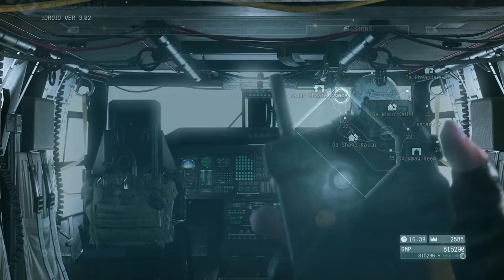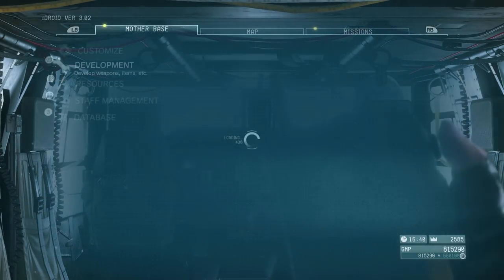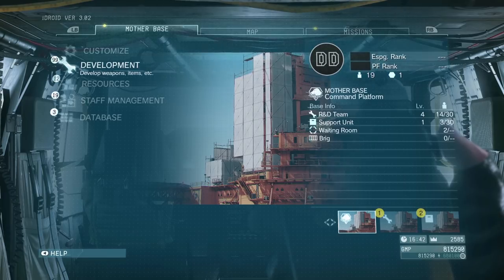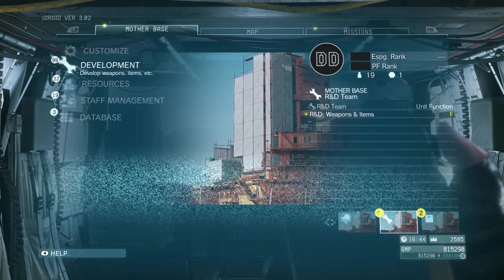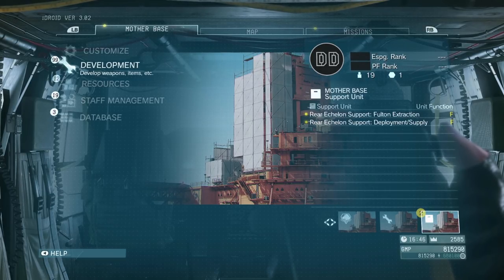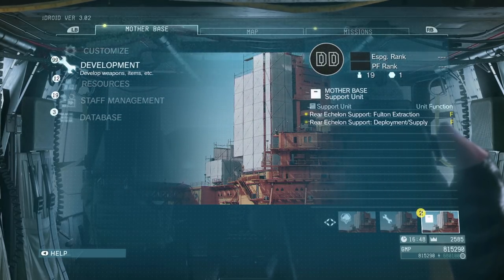Alright, so we got a couple missions, but before we jump into them, we ended up leveling up our R&D team just enough to make some stuff. The two teams we have right now are just the R&D team and the support unit. Everyone's rank F right now. But once you level up your teams enough, they'll eventually unlock new functions as well. The R&D team can eventually start developing stuff other than just the weapons you carry with you into missions.